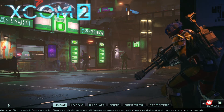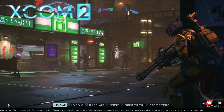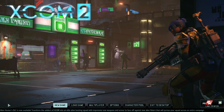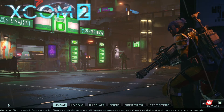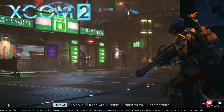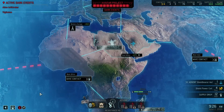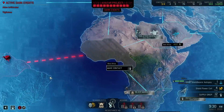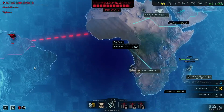Salutation citizens, Jagman here, and we are back in XCOM 2 for what might be a very short episode. Let's try and remain optimistic. We are at 11 of 12 pips, and to reduce that we're going to need to defeat one of these black sites.